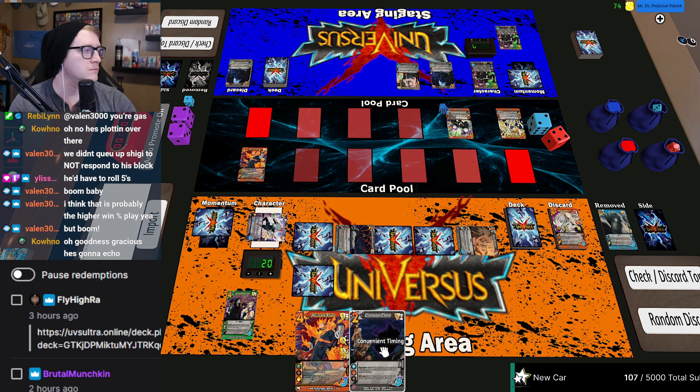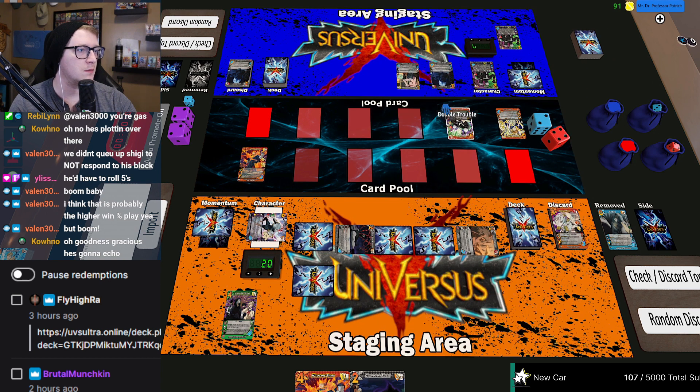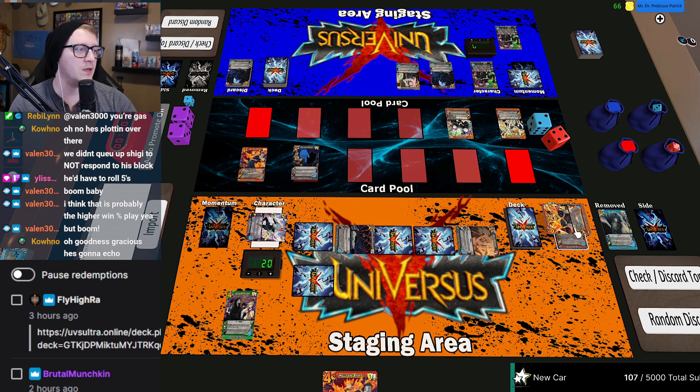I'll say twice enhance — I can discard a character to pay for its echo. I'll pass. I will also pass. Two, three, four, five — checks a five. Respond with Convenient Timing, I'll discard this momentum — your checks have plus or minus one for the rest of the turn.